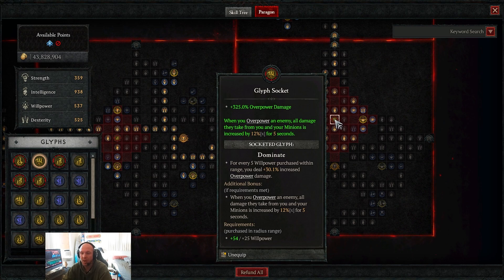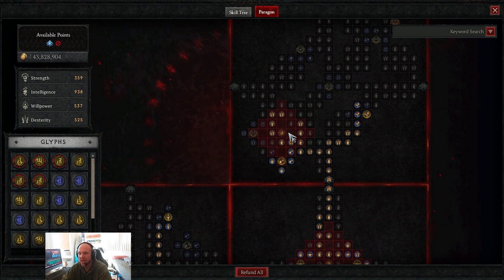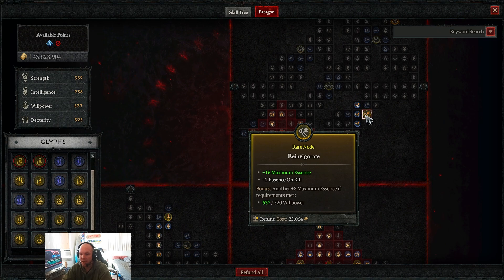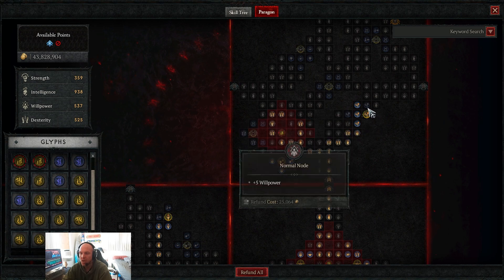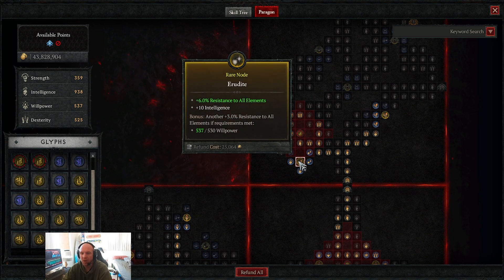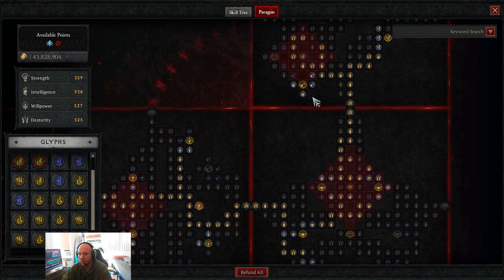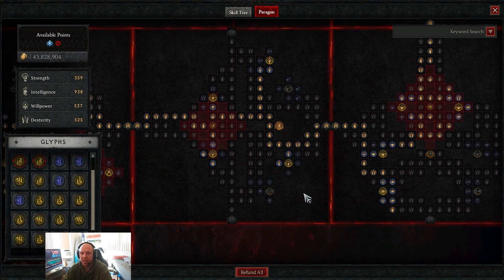For the glyph on this board we use Dominate, giving us 325% overpower damage — obviously a huge number. Our last board is taken mainly for the glyph and for a max essence node, with essence on kill and max essence in the magic nodes. The Essence glyph here gives critical strike damage and 22% increased damage to healthy targets on critical strikes, plus a rare node for resistance and intelligence.